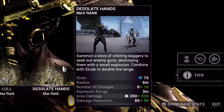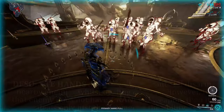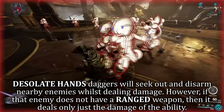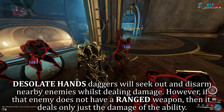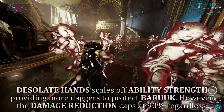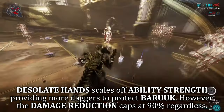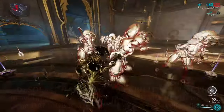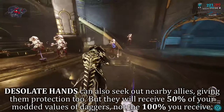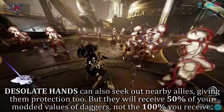Baruch's third ability is Desolate Hands. Baruch summons a protective ring of daggers surrounding himself that provide 10% damage reduction per dagger orbiting him. When in range of an enemy, these daggers will fly out one by one to disarm those enemies if they are carrying ranged weaponry, rendering them to a melee state of attack. This ability scales with ability Strength, generating far more than just 9 daggers, but damage reduction caps at 90% regardless. Whilst his first ability Elude is active, Desolate Hands' seeking range is doubled, giving more effectiveness in further situations.